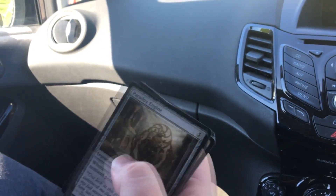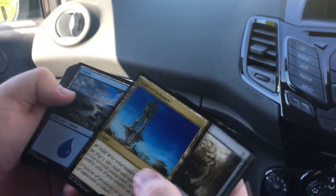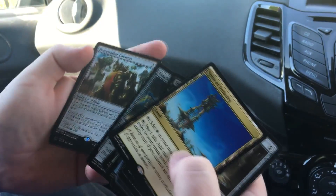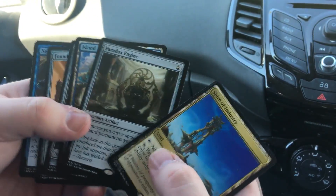One Mythic from three packs, not too shabby. Paradox Engine — I don't know if it's an expensive card, but it's definitely a fun card. Spire of Industry is nice as well. And the other rare was Beast Walker Colossus — not brilliant, probably good in Limited. Not too bad, guys.